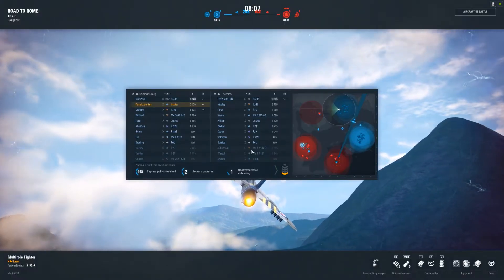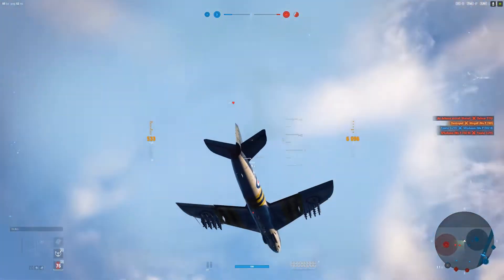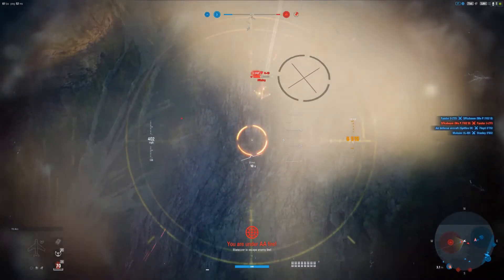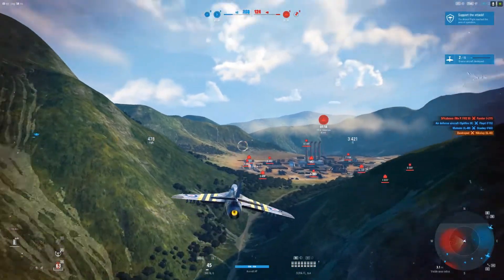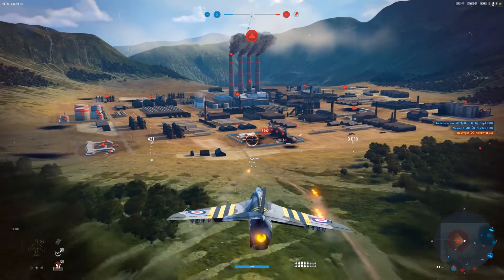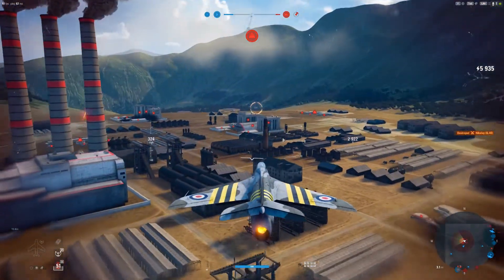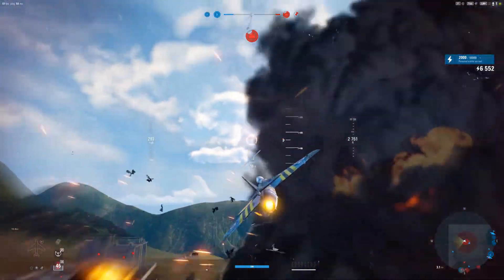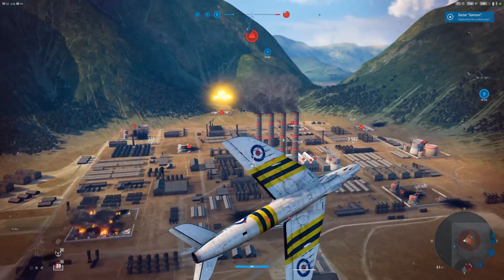They've also got a ground attacker — they do. Perfect, perfect — pulling up, get our rockets back. I think some of those rockets have to hit something else. Yep, we need to go back and get the last little bit of that section.